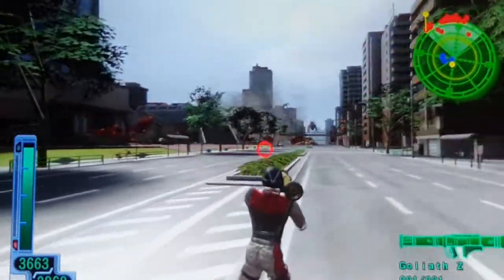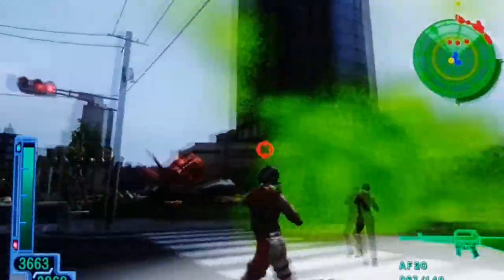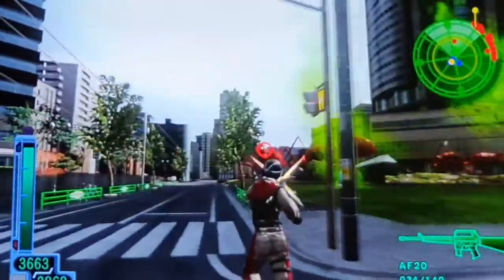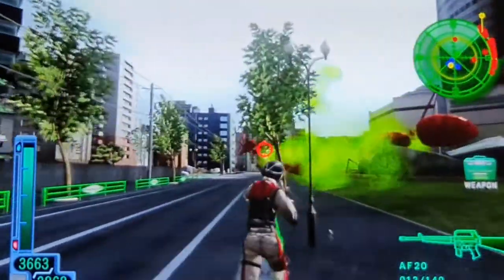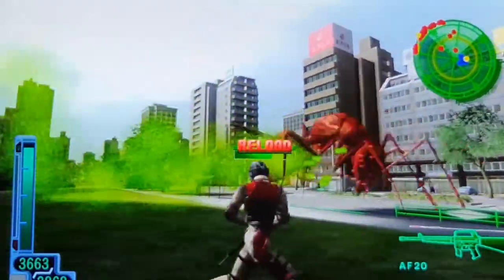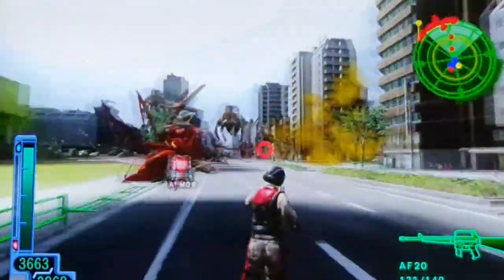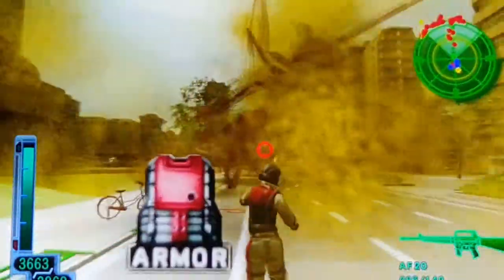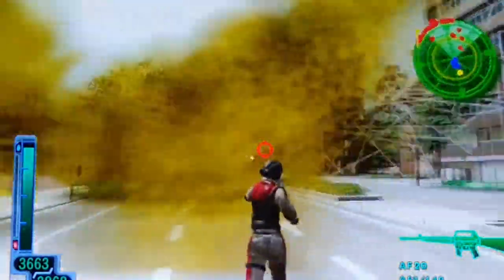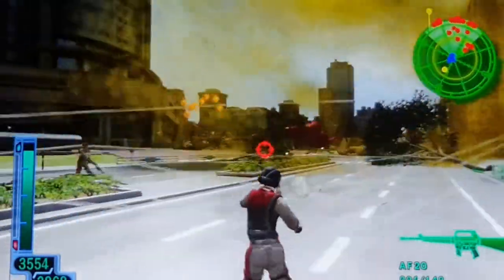We'll still aggro any enemies in the area. When fighting ants it's best not to use the shotgun because of the slow reload speeds. Assault rifles are really good because they reload very fast.